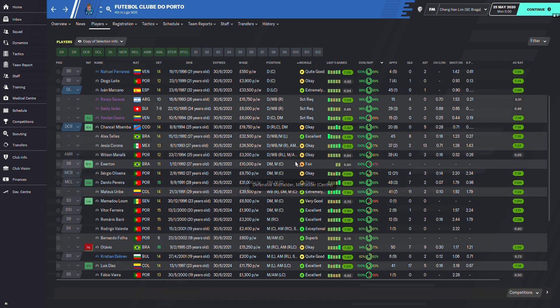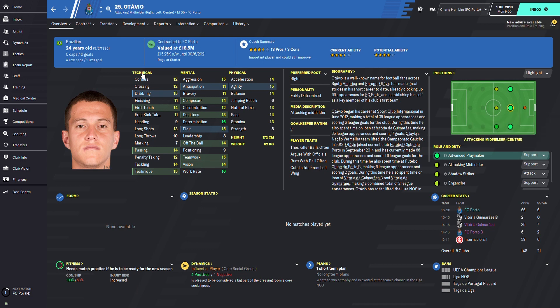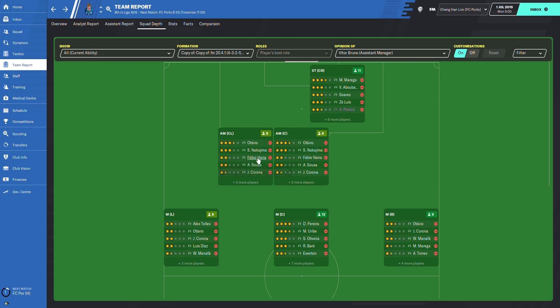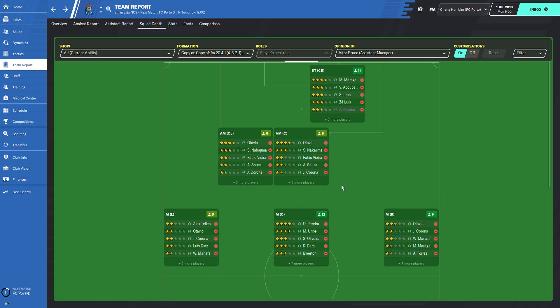We won the Taça da Liga, beating Porto in the final 2-0. Porto probably didn't do well because they don't really have any natural attacking midfielders. Going back to the save file, Porto had Otávio who can play attacking mid naturally, and Nakajima, the Japanese player, who is also a natural there. But beyond those two, there were only younger lower-rated options, which is probably why the tactic didn't work well with Porto. That's my bad for not doing proper research. But overall I think this tactic is not too bad — Braga, predicted to finish fourth, somehow finished first and won a Portuguese cup. If you enjoyed this video, give it a thumbs up, subscribe to the channel, and I'll see you in the next Tactic Tester. Bye!